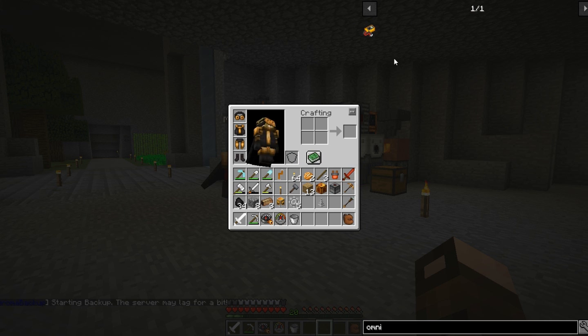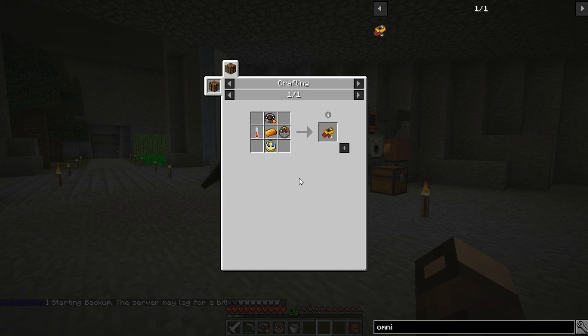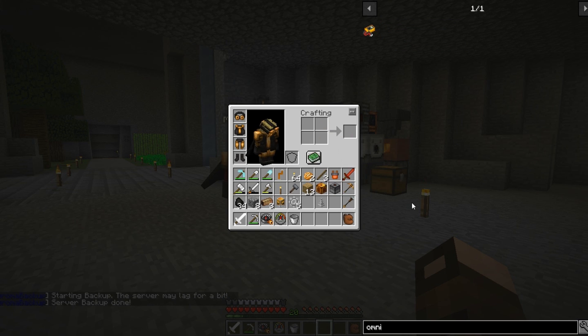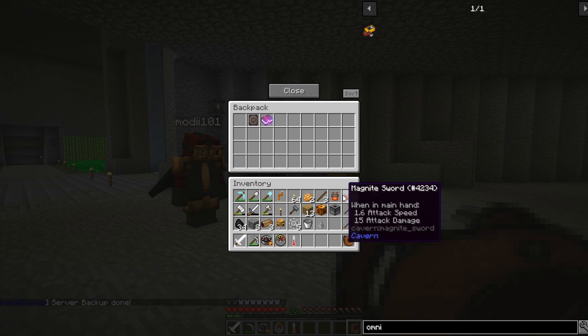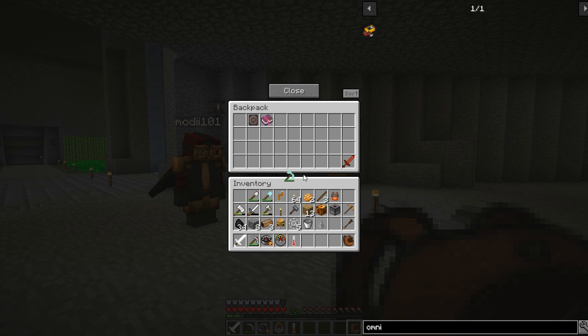Now I have everything I need in one handheld device. Nice. So let's look that up. Omni is a fun word because it has a lot of letters in the alphabet that are really close to each other — MNO. I think I left some of my stuff upstairs, so give me a second.